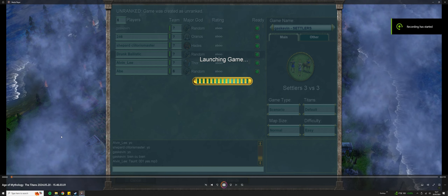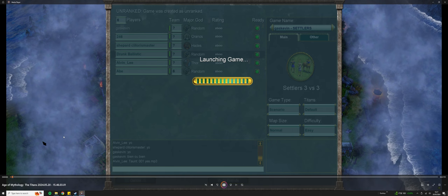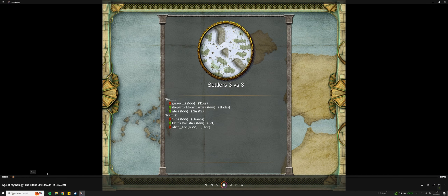Here we've got another Settlers game, 3v3. It's one of Kevin's new maps, well, we've been playing it for a while. I went random to see who we get. We end up getting Set. Fucking hate Set.